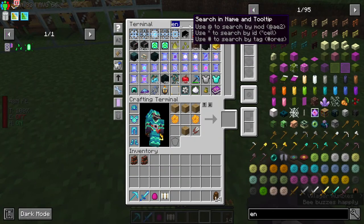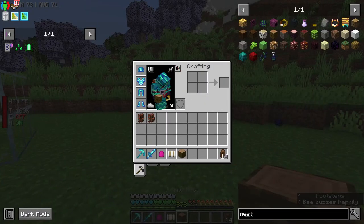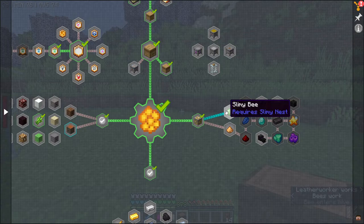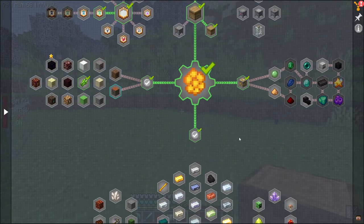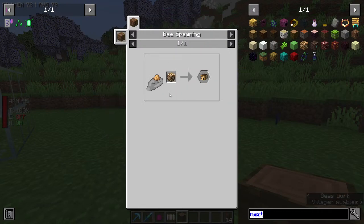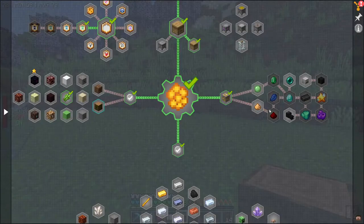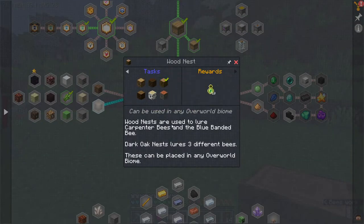So I think our first bit of bees — okay, because this is trying to point us to high value bees. Like the Glowing bee requires a Glowstone nest, so that one's actually kind of a bare bone one. And I know a quartz bee is the same — or the Crystalline bee. Different types of these — Dark Oak nest lures three different bees. It can be placed anywhere in the overworld.